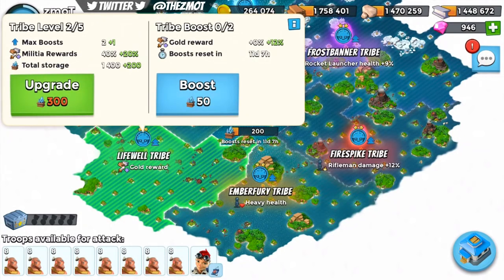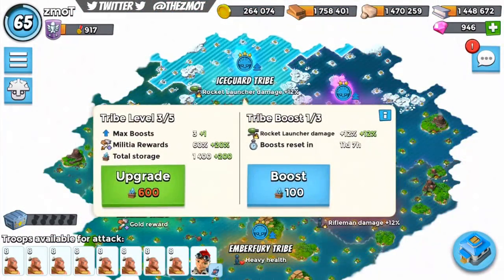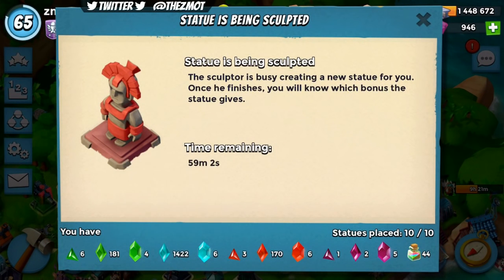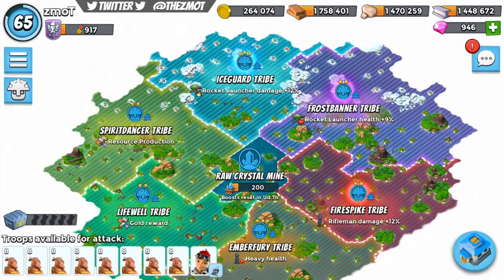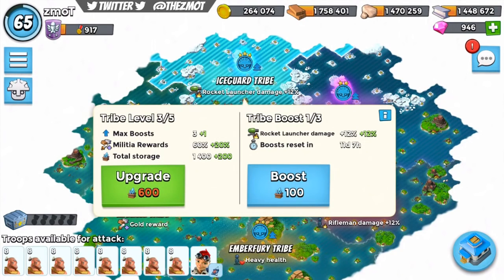So that means number one you'll be getting less resources, and number two you'll have fewer crystals and less powder. Grammar aside, what I'm going to do is focus on one region — I'm going to upgrade the ice guard tribe first. The reason for that is I don't care if I miss out on a few ice frags or ice shards, because I've already got like 250 hours of sculpture work ahead of me. I'm going to upgrade it to 100% — level four gives 80%, level five gives 100%, maybe 90, I'm not entirely sure.